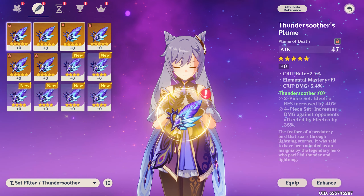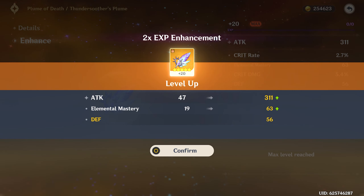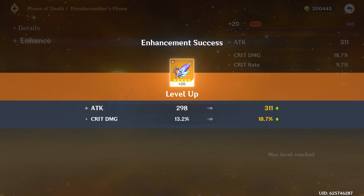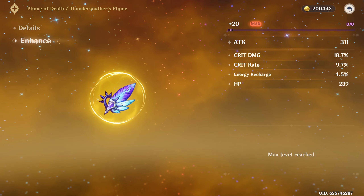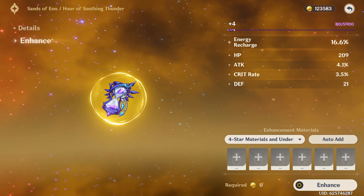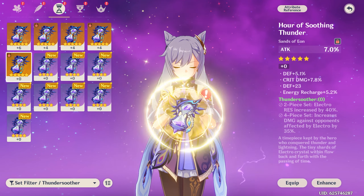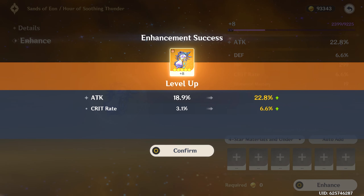Moving on to the feather — I'm going to focus on ones with two crit values first. The rolls gave a lot of defense and elemental mastery, not a single roll into crit rate or crit damage — that sucks. But then it landed crit damage. None of the rolls were really wasted. If this was a four-substat piece, same as that flower — can you imagine? The last roll gave defense as well, so no four-substat pieces. It'll rely on crit damage or crit rate.